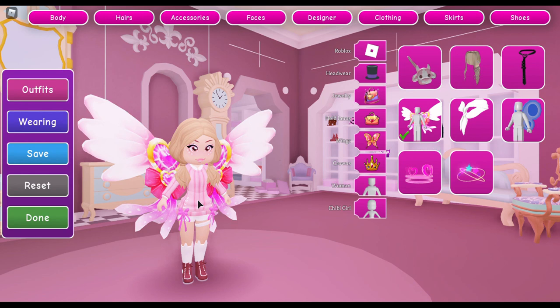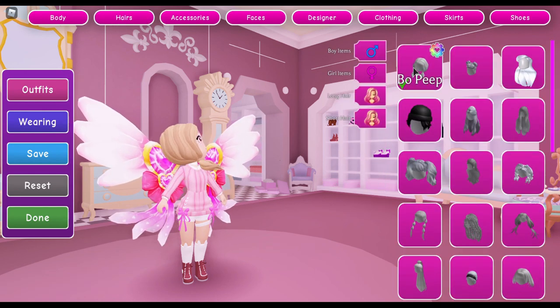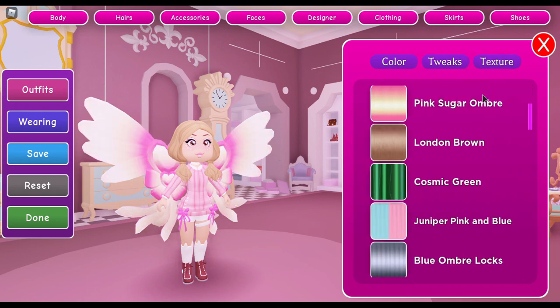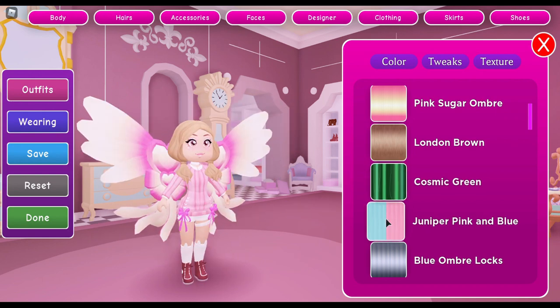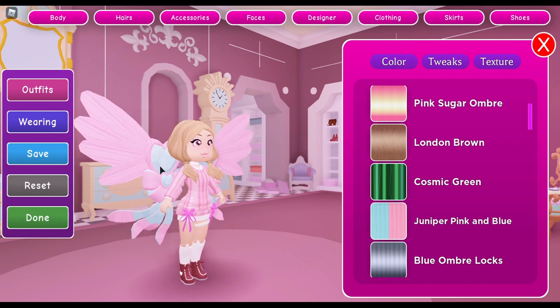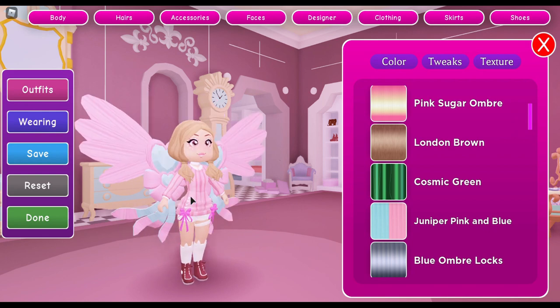Now we got to change the color of our heart defender wings. Personally, I think these wings actually color the best with the hair texture. So back to hairs — we click on the hair we are wearing, go to texture. The pink sugar ombre really didn't change it much because the wings were already pink. So let's try this juniper pink and blue — actually that looks adorable!